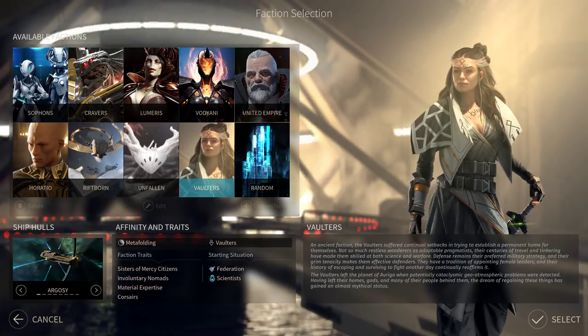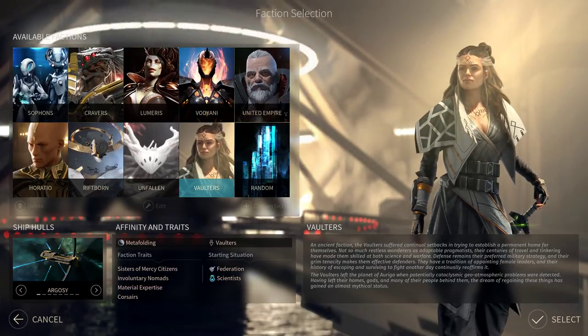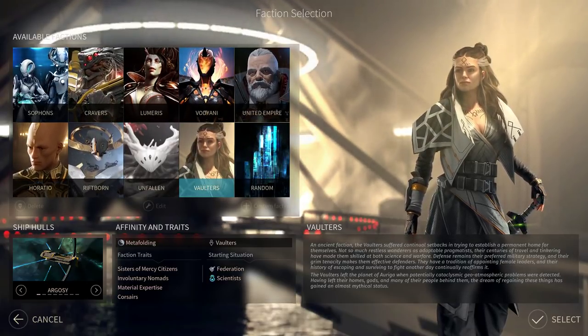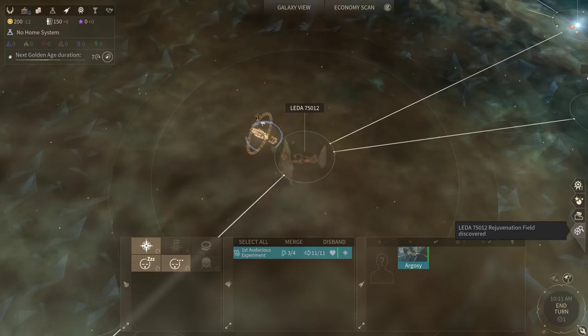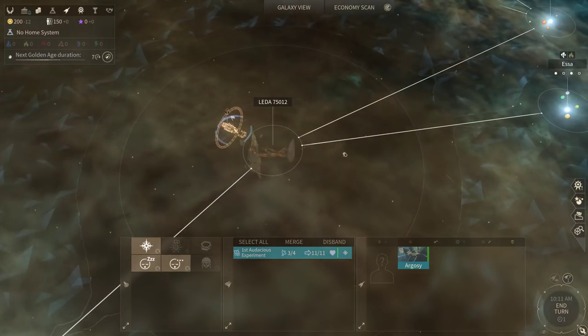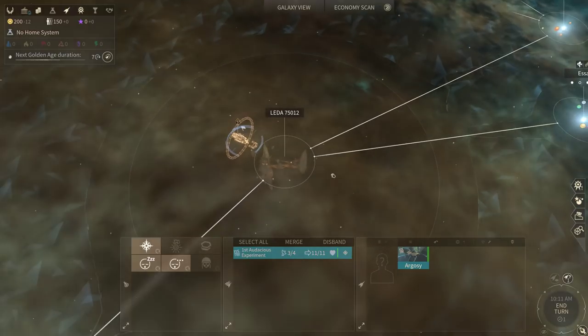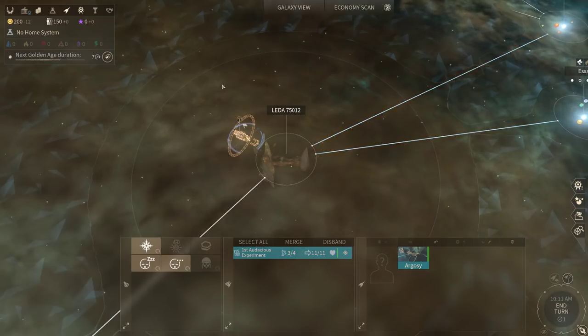So the biggest difference is the Argosi. The Argosi completely changes the way that the Vaulters handle settlement. The Argosi is the Vaulters' home ship. Let's talk briefly about Turn 1, and then about further colonization.